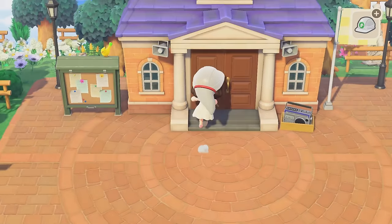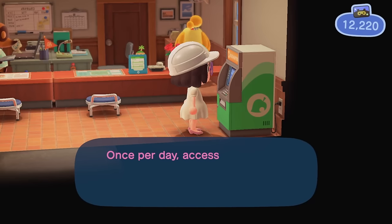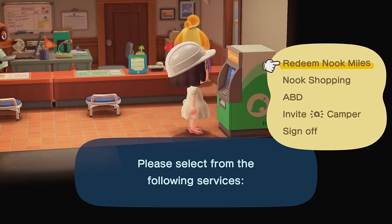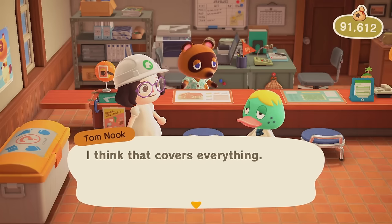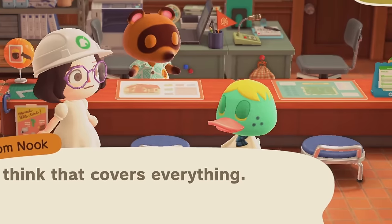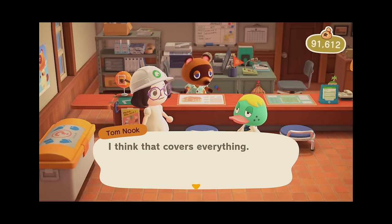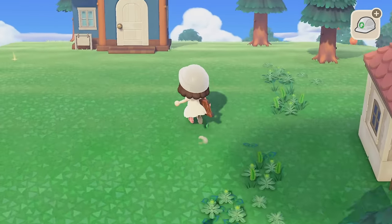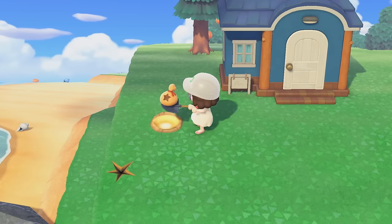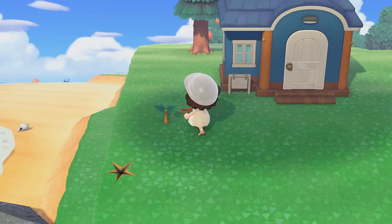Next I think I'm going to use some of our newly acquired bells to go move a villager house. Ever since I stopped ordering my five items every day, I keep accidentally not checking the Nook stop and keeping up my streak. Quilson, the only reason I'm giving you a heads up about this is because I'm trying to be nice. Otherwise I would have just uprooted you with no warning in the middle of the night. Quilson is going to be the third house up on this little neighborhood cliff. Oh, here's my money spot — I knew I would find it eventually.